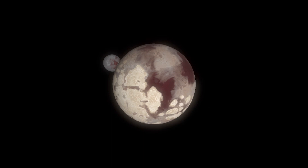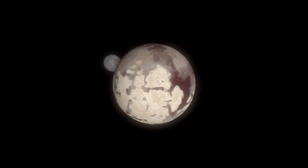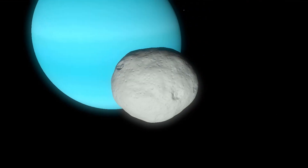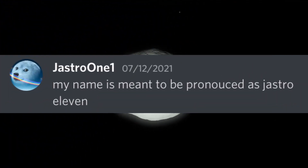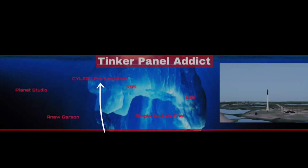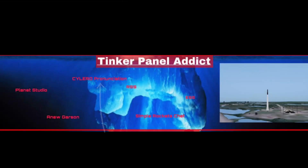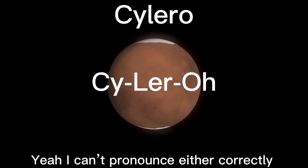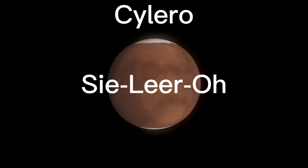ESS, or Enhanced Solar System, is an improved version of the stock Juno solar system, made by Pedro and Jastro One. It comes with new planets and moons, and lots of different secrets to find on them. There is also an ongoing discussion in the SimpleRockets 2 community as to whether the planet's name is pronounced Silero or C-Lero.